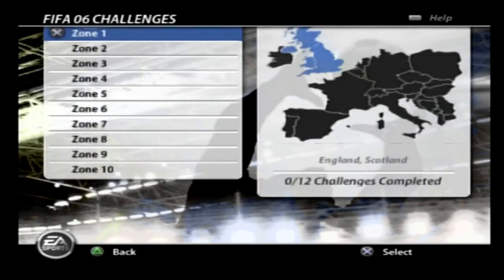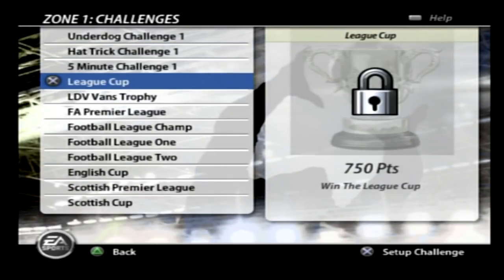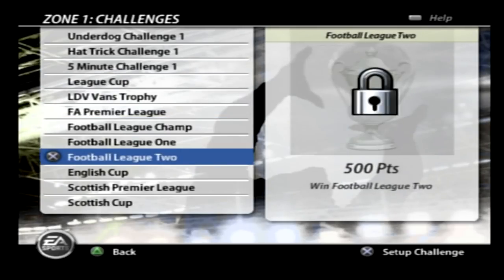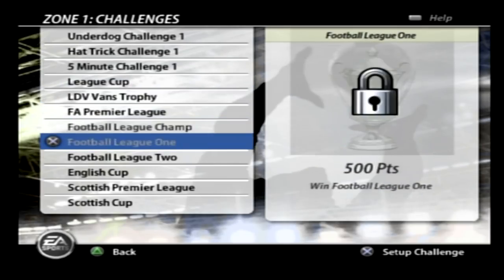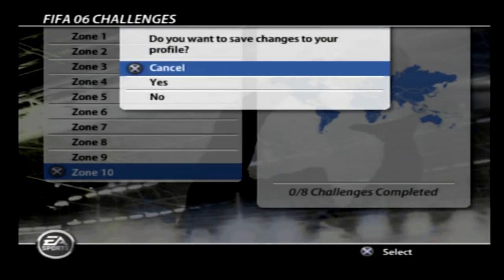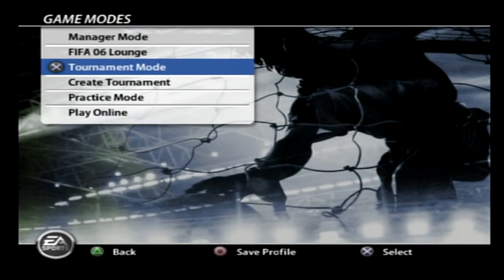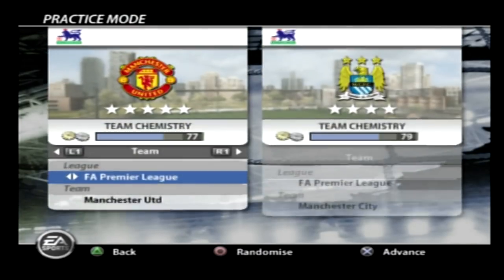We have FIFA 06 challenges — there are different zones and things like winning the FA Premier League. You unlock these as you play, and there are different regions. If you got bored of playing career mode you could do these challenges, which gives you a different way to play. Let's go to game modes — we've got manager mode, FIFA 06 lounge, tournament mode, create tournament, practice mode, and play online. Let's try out the practice mode and see if it's any good.